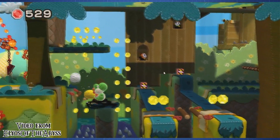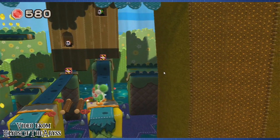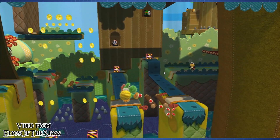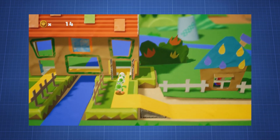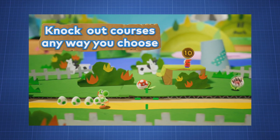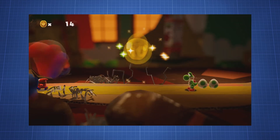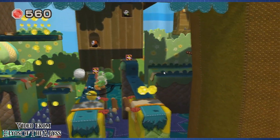Were they planning to add a mechanic to switch between foreground and background? It is certainly possible, and interestingly enough, we can see this mechanic in the upcoming Yoshi game for the Nintendo Switch. So maybe this idea was scrapped for Woolly World and got a different version of a similar concept, with the original idea later used for the new Yoshi game. Of course, we can't be sure of this, but it at least seems to be the case.